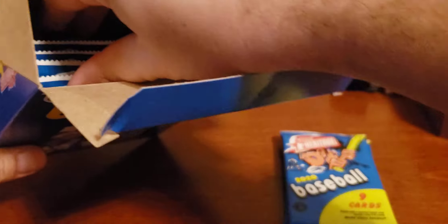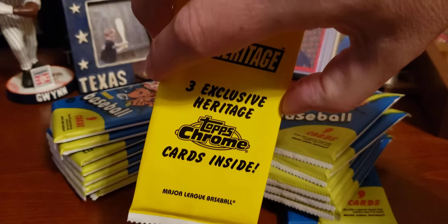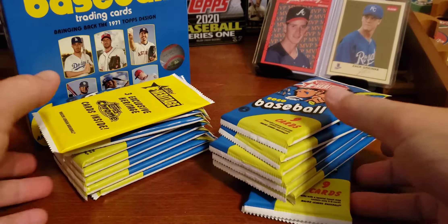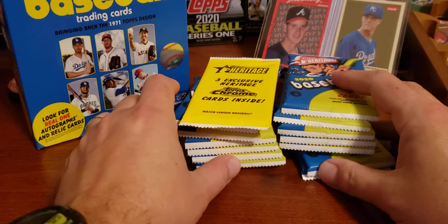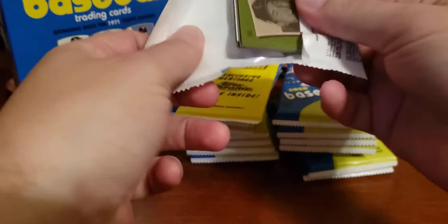Here come the packs right now. Mega Box — really excited. I've been trying to get a Donruss Mega Box but I've not been able to do that yet. There are our three exclusive Heritage Chrome cards right there; let's set those off to the side. Hopefully everybody's safe as we deal with the coronavirus situation. It gives me time to open and organize my cards — our schools are closed and I'm a teacher.